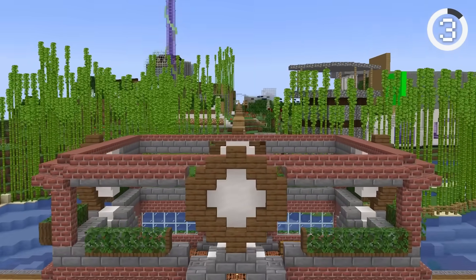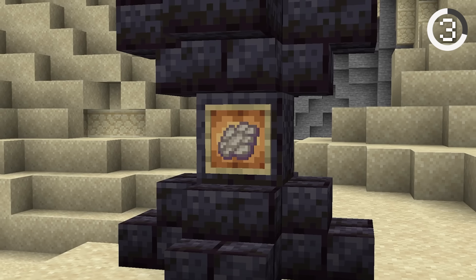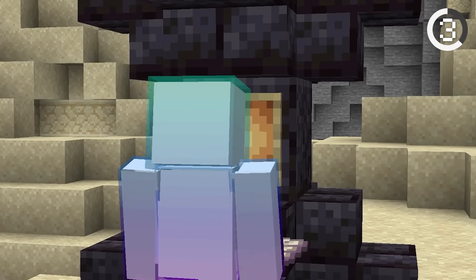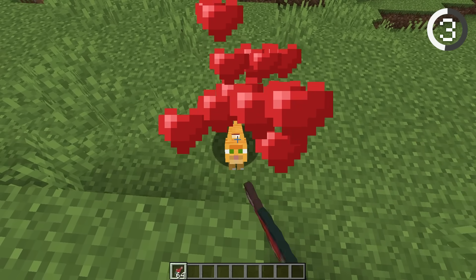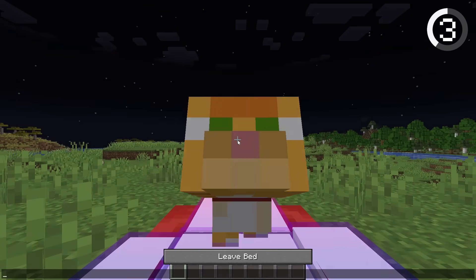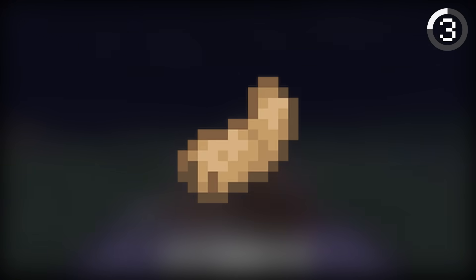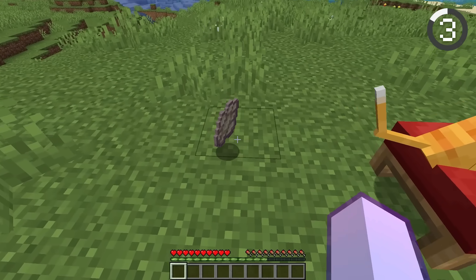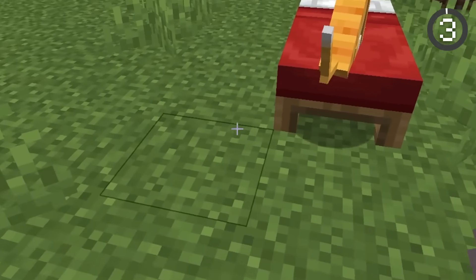Phantoms are super annoying, so a lot of servers have them disabled. This means you can't get phantom membranes and slow-falling potions. But there is one other way to get membranes using one of the least known mechanics in Minecraft. First, you need to tame a cat, and when you sleep, it'll have a 70% chance to bring you a gift in the morning. The gifts include items like string, feathers, rabbit's foot, or even membranes. So if phantoms are disabled in your world, you can still get the membranes from cats.